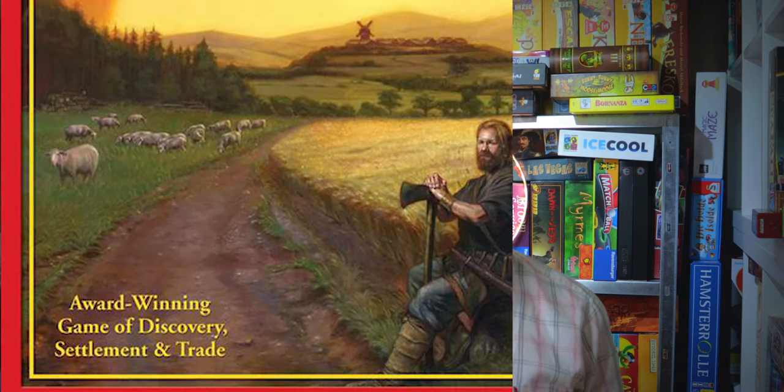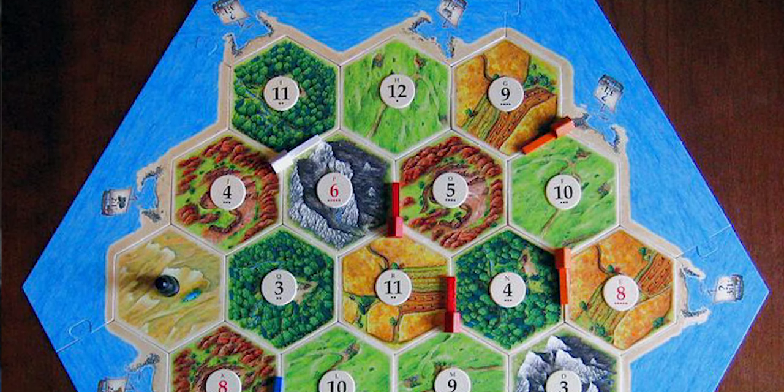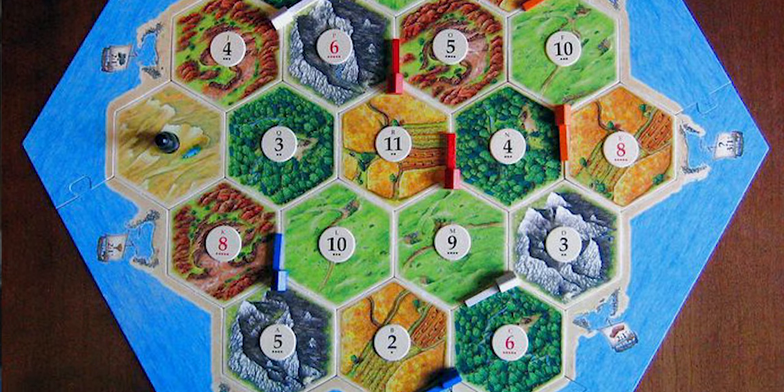Number 10 on this list is a trading, exploration, building game — it's Settlers of Catan, or just Catan as they call it nowadays. You'll be trading resources with other players, building roads, settlements, and cities on the board. Settlements and cities give you resources when you roll two dice, and you'll be using those resources to trade and build to get victory points. This game blew people away in 1995 and is responsible for the explosion and re-emergence of tabletop gaming. It's still relevant today.